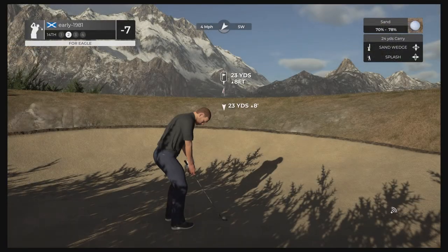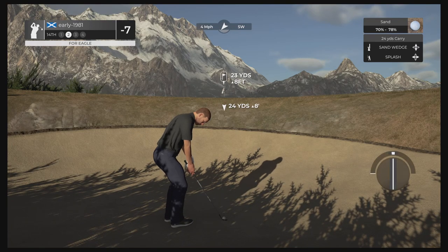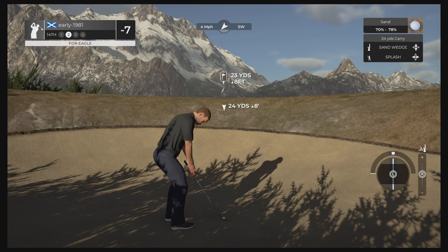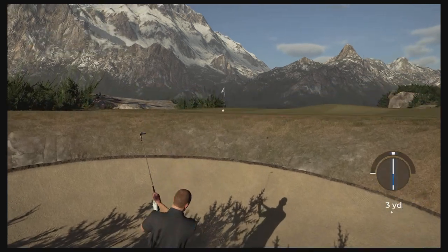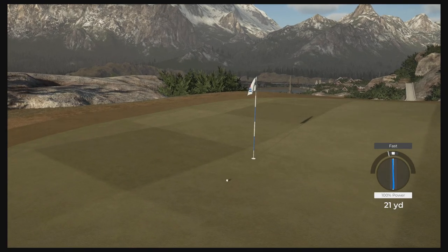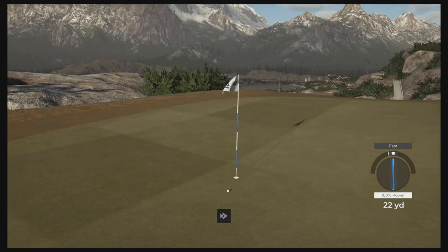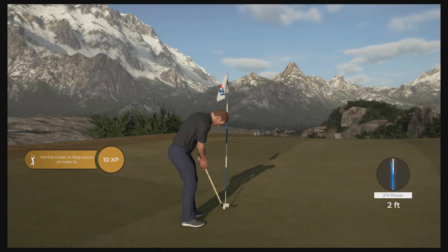That's such a tough tee shot, but not the world's worst outcome. Let's see if we can splash this close with the sand wedge — it should release forward after the initial bounce. That's a good out — get in the hole! That is a fantastic bunker shot and we are going to walk away with birdie number eight.